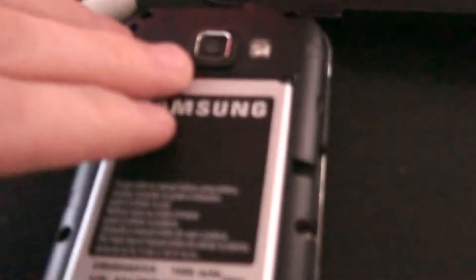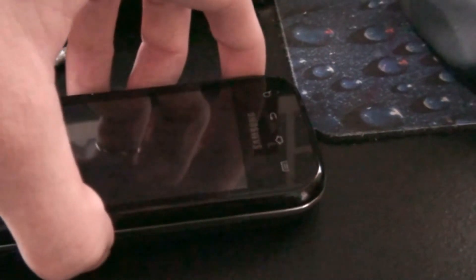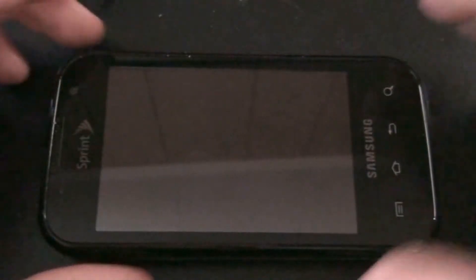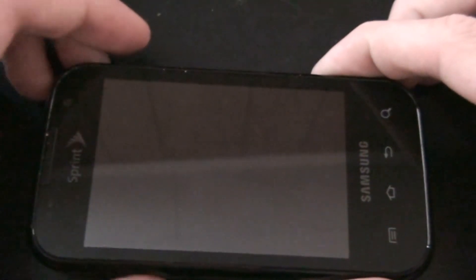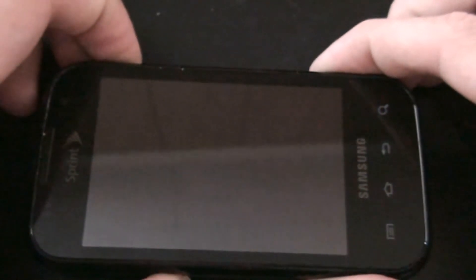Now none of those IDs will be installed. I'm going to show you all how to root real quick. Simply, if you have a stock phone and you want to add root: hold down volume down, the camera button, and the power button until you see the downloading screen.